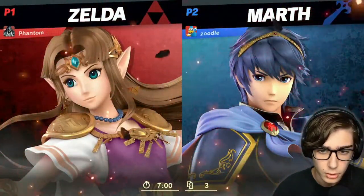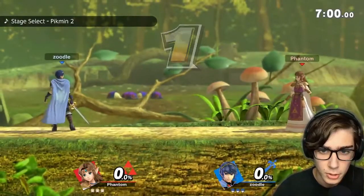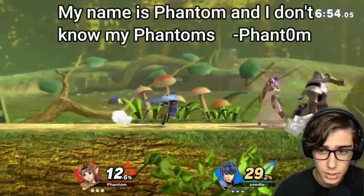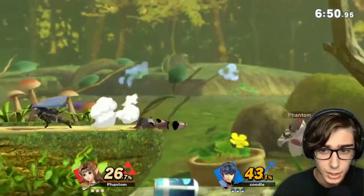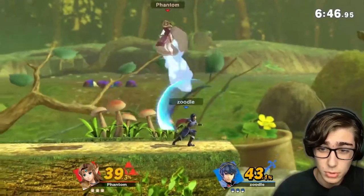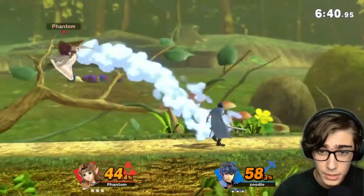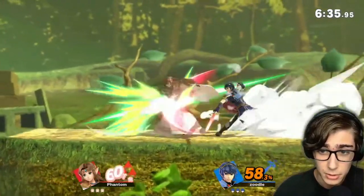Marth — alright, Marth is kinda interesting. Here we have the tippers of Marth. Luckily we do get our Phantom out. There are 5 different charges you can charge Phantom — each one being more powerful than the last, and each having different properties. That is Phantom 3 — it has an overhead slash, which can be pretty helpful for dealing with Marth.